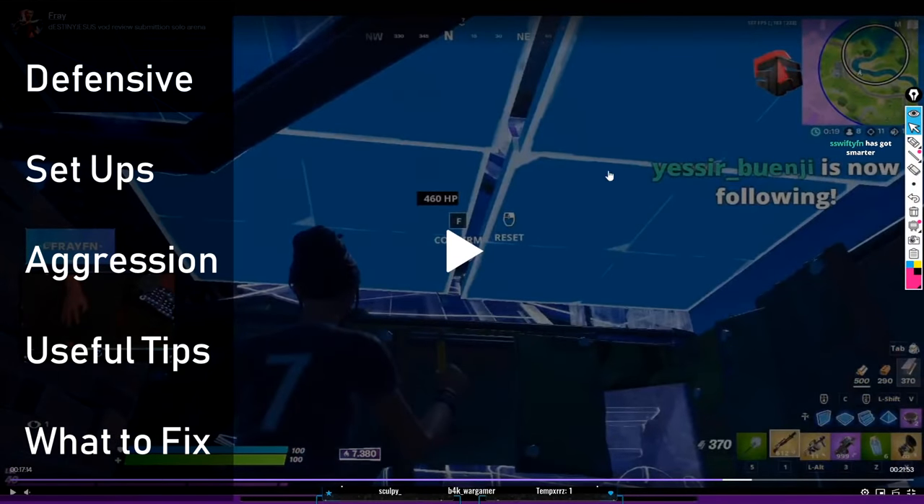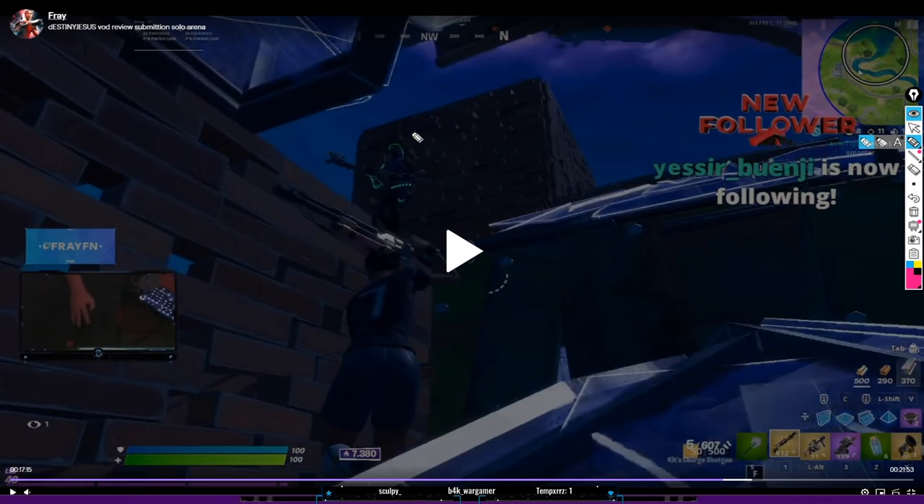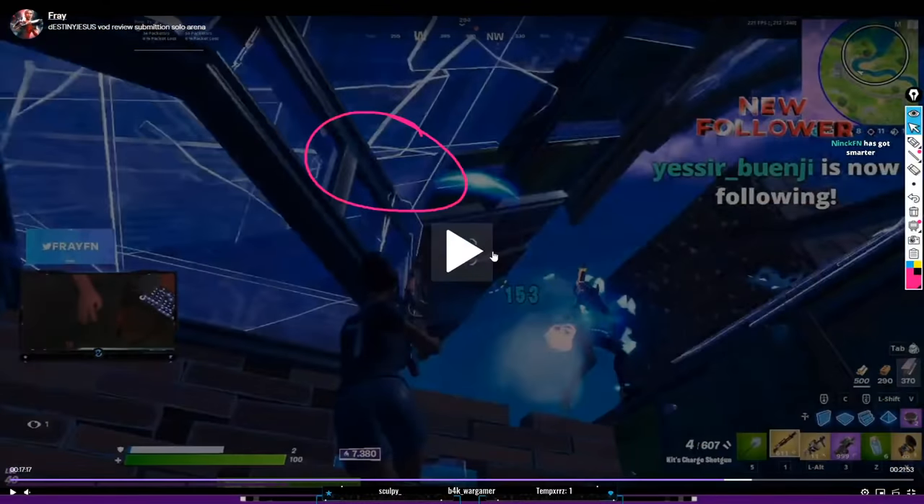This was nice — holding the angle with full charge and then he re-boxes. And then look at this peek, he actually holds the edit here for a second just to see. And this guy messes up, right? He swings and he's still got his pickaxe out, so that's a really easy shot. He basically just holds the edit there. That's a good thing — if you play edit and release and you can't hold your edits still, you need to practice holding them. Because he basically gets this free damage, right?